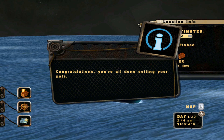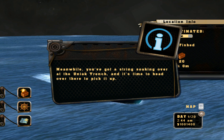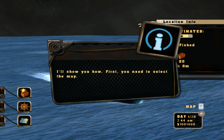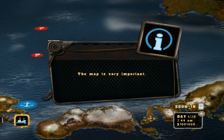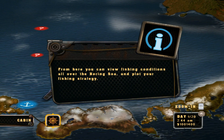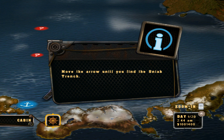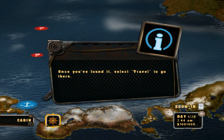Congratulations! You're all done setting your pots. Meanwhile, you've got a string soaking over at the UNIAC trench, and it's time to head over there to pick it up. I'll show you how. First you need to select the map. The map is very important — from here you can view fishing conditions all over the Bering Sea and plot your fishing strategy. Right now though, we're just going to use the map to travel. Move the arrow until you find the UNIAC trench. Once you've found it, select travel to go there.